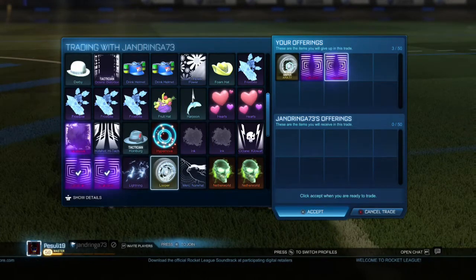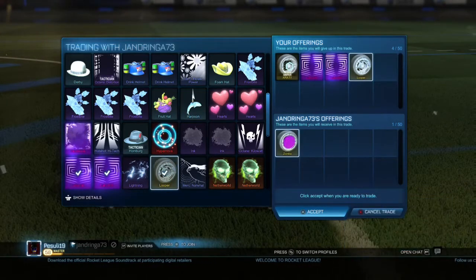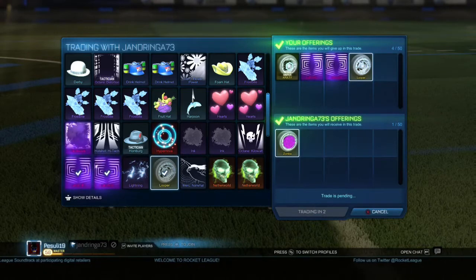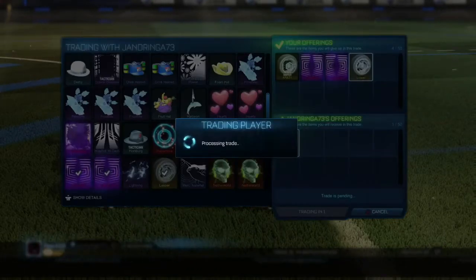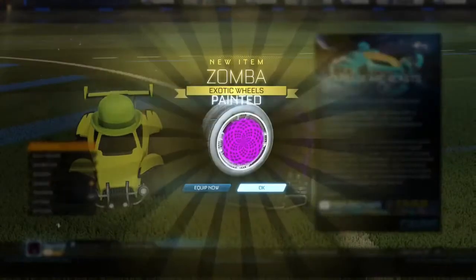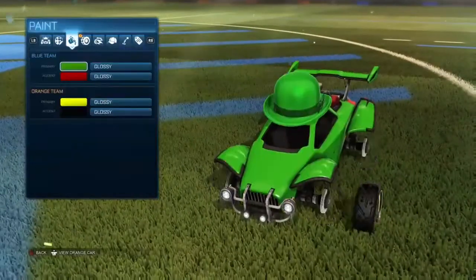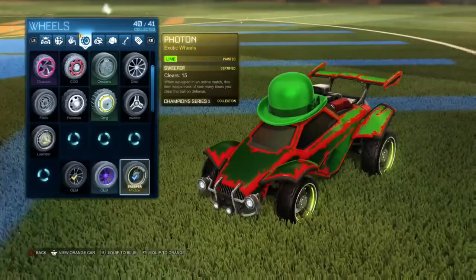So I get the freaking purple Zombas, they're so cool. The black and white are of course cooler, but I get a pretty good deal for a purple Zomba — two Labyrinths. I don't know if it's a good deal on PC, but on Xbox it definitely is, because the Zombas are worth more than Heatwave.